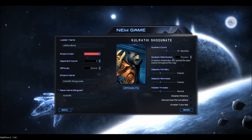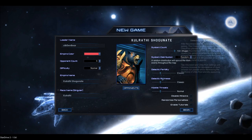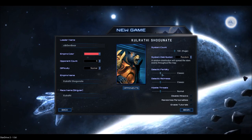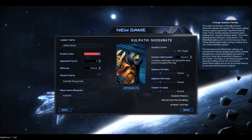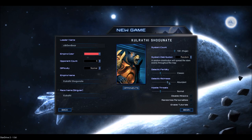Anyway, we're going to go to the Karathi planet. We're going to put on 100 systems, huge, because we're playing on an awesome game. Just random — I think I'm fine with that. Galactic Fertility just determines how many habitable food-producing planets there are. We'll keep it on classic — I don't want to manage a thousand planets. We're going to make the game a little bit faster by putting Galactic Richness to Abundant, which gives planets a chance to have more minerals so they can produce more.